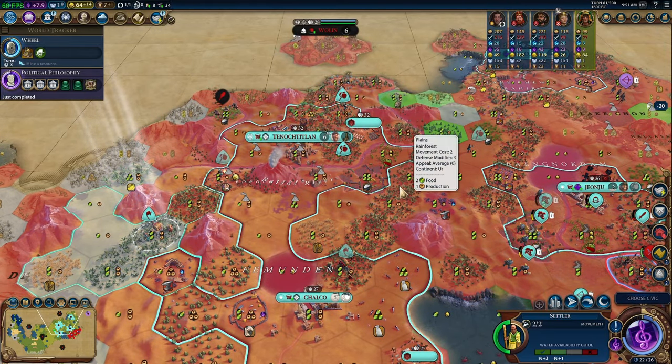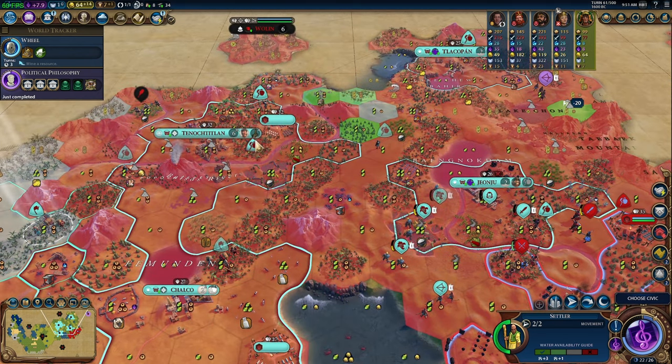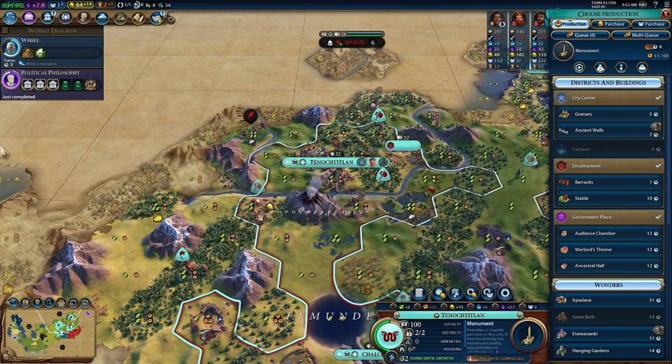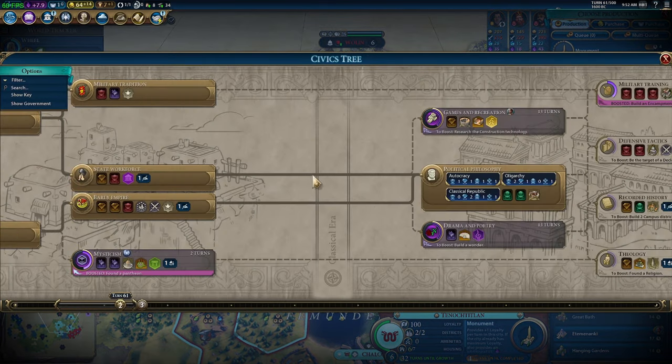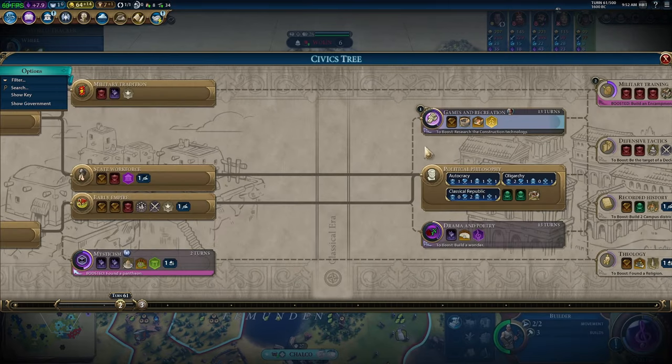What I really wanted to check is how long the Warlord's Throne takes to build — 12 turns. I'm trying to figure out how long until we get our next governor promotion so Magnus will then have the Black Marketeer promotion and we can chop lots of units. It's going to be a while. Next up civics-wise we're headed to Military Training, which means Games and Recreation is on our list.